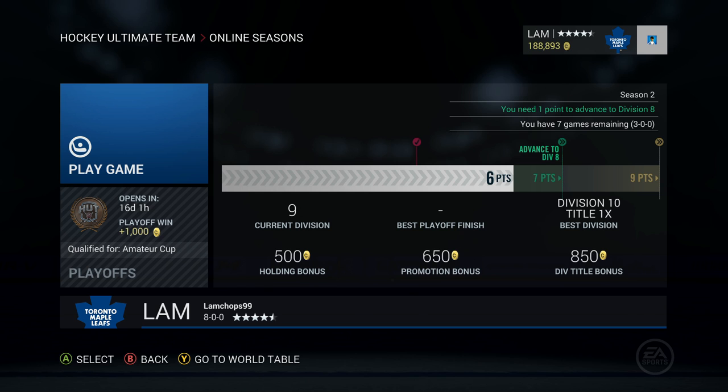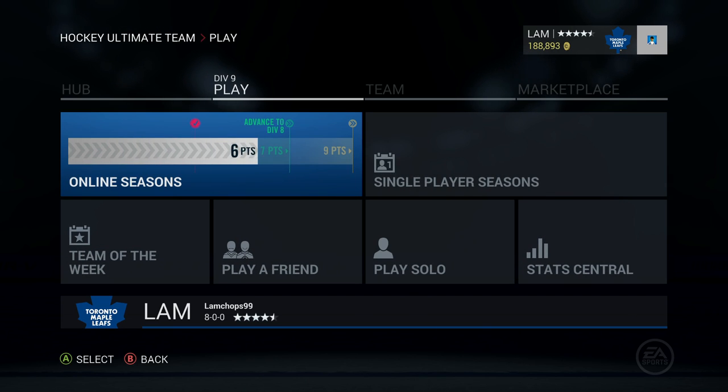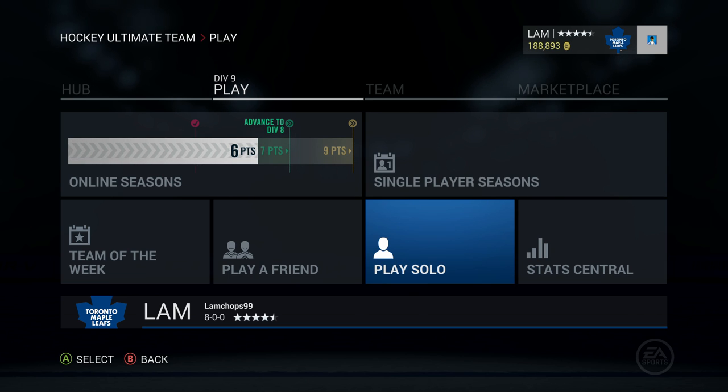If you're not confident with your playing ability online and you're afraid of losing, don't be afraid to go into single player seasons to win some divisions or play solo in HUT to select your desired difficulty. Don't worry, you will still get coins for those modes, but I highly recommend you try them if you are struggling online.